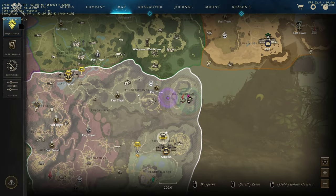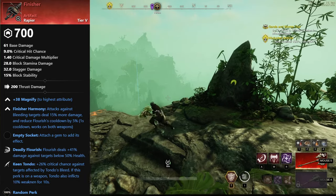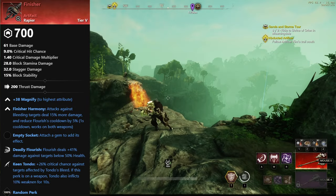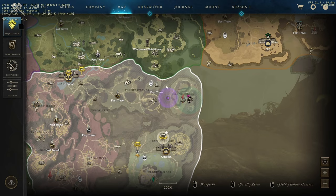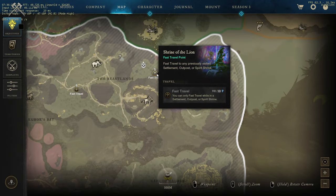Ahoy! I couldn't find any instruction online on how to get the new finisher rapier, so I wanted to give you some quick tips on how to get it. You can see I'm on the other side of a bridge right now. You start over here at this fast travel point in the east of the Elysian Wilds. This fast travel point is called Shrine of the Lion.